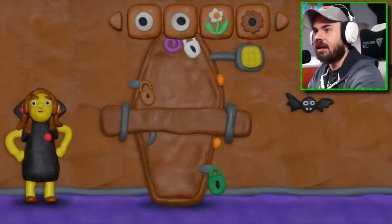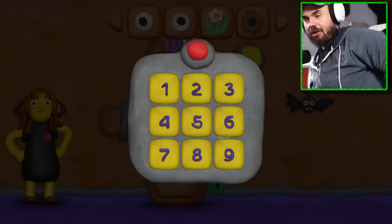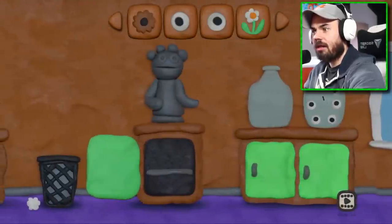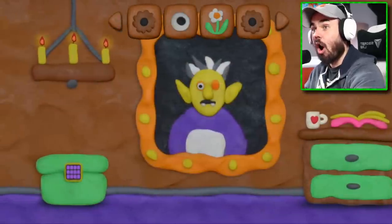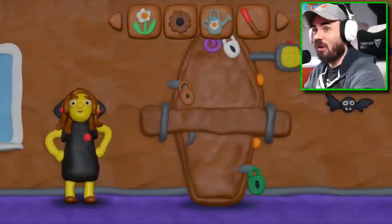We still need purple, white, brown, green, and then whatever this is. Okay, it's not the same code as before — unless I misremembered it, but I don't think it is. I have two eyes, maybe I could put them in. Five, eight, one, two, y'all — five, eight, one, two!